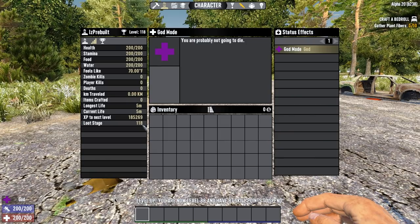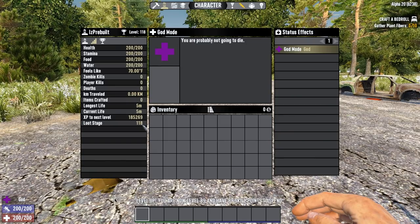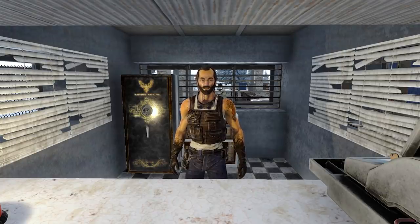Alternatively, the mod itself will spawn at loot stage 118 or higher in Alpha 20 stable, or loot stage 190 or higher in Alpha 20.1. As usual, you can also find them at the traders.